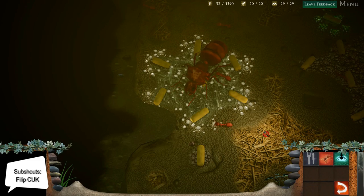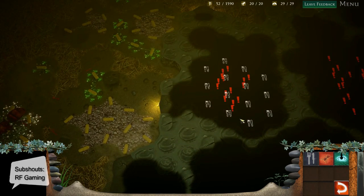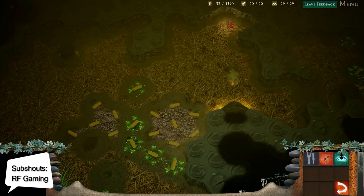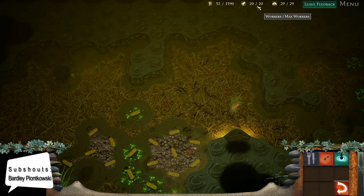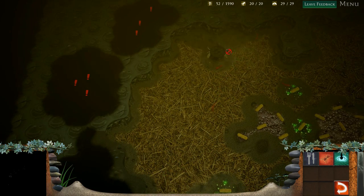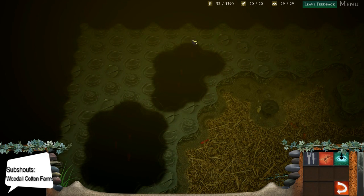Thank you guys and gals, Rick9g here playing Empires of the Undergrowth. We are continuing from last time — just a little review: we have tons of black ants, almost 30 black ant soldiers, 20 workers, and 52 storage in food.